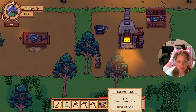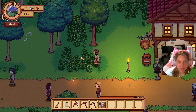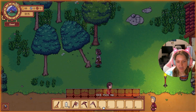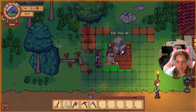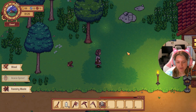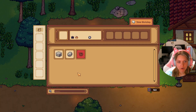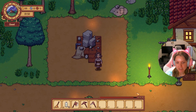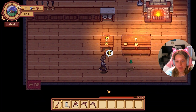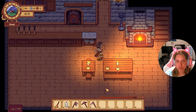Next we have to figure out where we want to place our stone workshop. I think we'll place it here. I have to chop down one more tree and then it'll be clear. There we go — we can go ahead and open this and it will unlock polished stones and stone blocks and whatnot. We have about an hour in-game before we pass out, so I think I'll go ahead and start my outro.